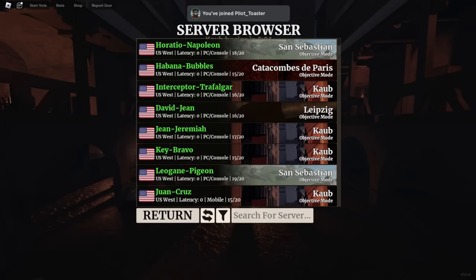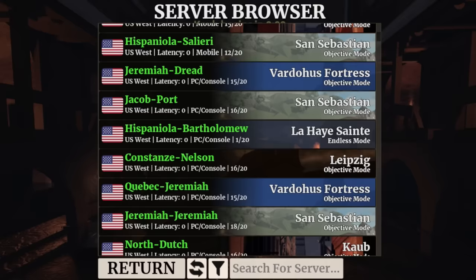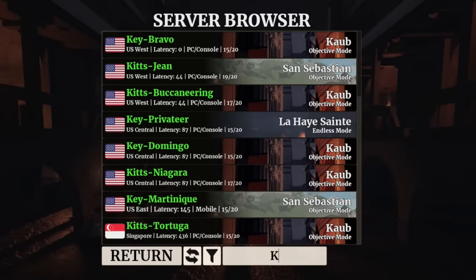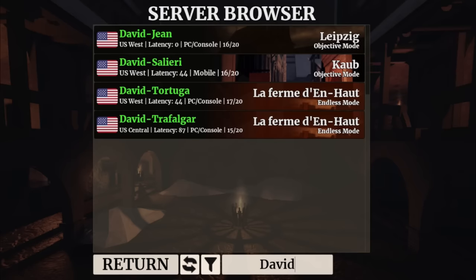The server browser also has some changes, and this looks super refreshing. The one major change is the picture displayed in the background for the current server's map. They also have their own green keys, which you can use to specifically search a server, making it easier to join a friend or a group of people.